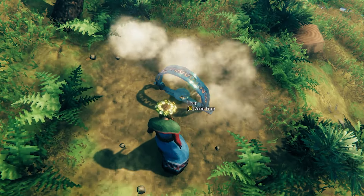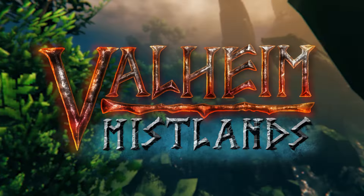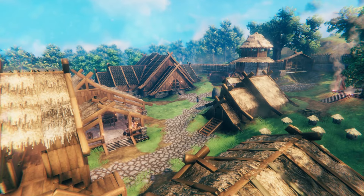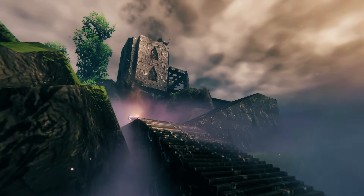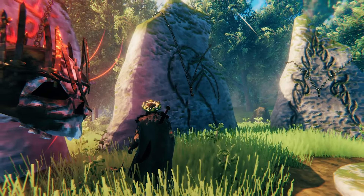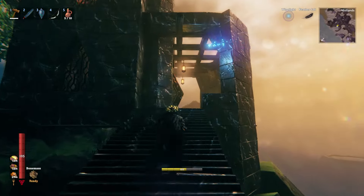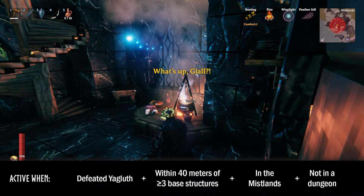Hopefully you and your base are ready — we'll be going through each of the 7 raid events introduced in the Mistlands, Ashlands, and Hildir's Request updates, starting with the 4 new army raids. As none of these new raids can become activated in the meadows, we're going to have to set up a couple of new bases in some of the other biomes. The boss of the Mistlands, the Queen, is the first boss in the game with 2 possible army raids, and both become activated when you defeat the boss of the Plains, Yagluth.